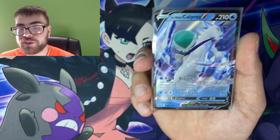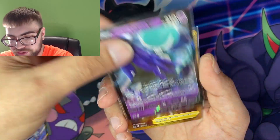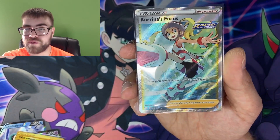A little pulls recap for you guys. We got the Promo Ice Rider Calyrex and Shadow Rider Calyrex. We got the Golden Welcoming Lantern. And the Full Art Karen's Conviction. I hope you guys enjoyed that video. The pulls weren't that great, but with those products, I really didn't expect that great of pulls. If you're new here, consider hitting that like button, hitting that subscribe button, joining the crew. We're on the road to 200 subscribers — be a part of that milestone. Hopefully I will see you beautiful people next time. Bye.